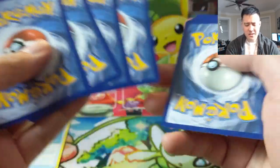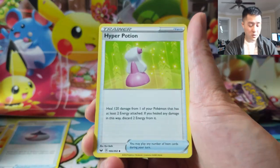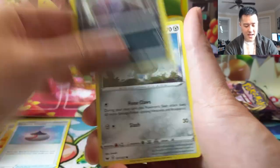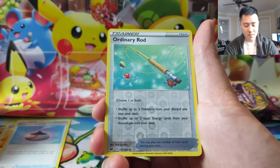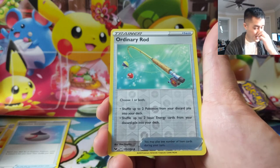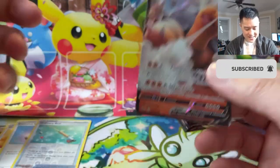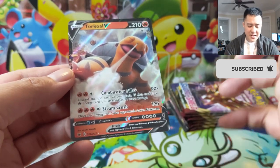This box feels underwhelming compared to our first box that we opened during the weekend — that was amazing. Definitely recommend you check it out if you haven't seen it already. And if you're not entered in the giveaway, check out the video from Monday. Ordinary Rod — that's what it's called. I feel like this card is very good, has a lot of flexibility, just gets stuff from your discard pile back into your deck. And then Torkoal V — this was a very good pack.